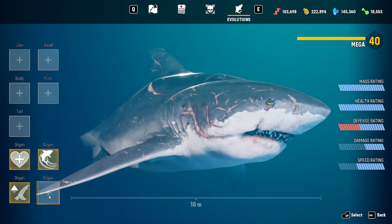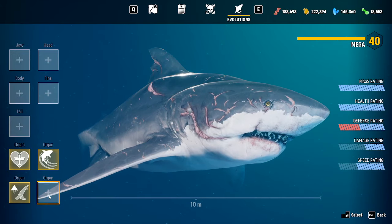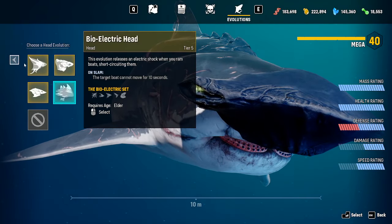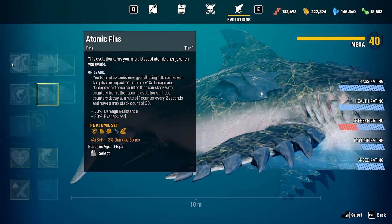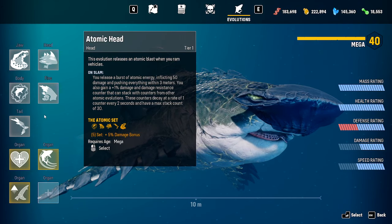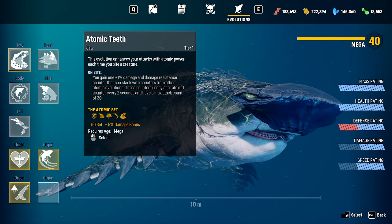Hey guys, I'm back with another episode of Maneater. I decided since the last video I might as well do it again. So here we are. I got the entire atomic set here — all tier one — and I have a ton of points so I should be able to get most of it, at the very least with the gold. And if I can't, well, I'll just cut so you guys won't even notice.